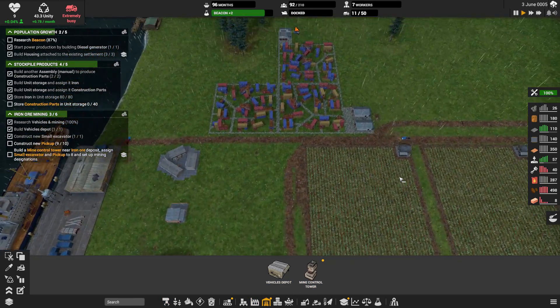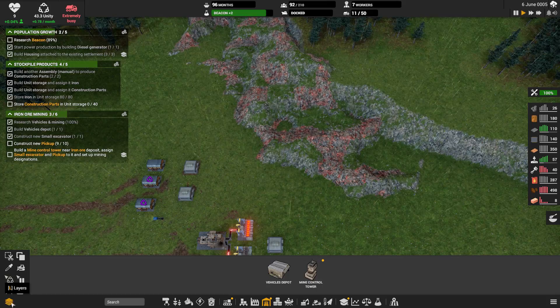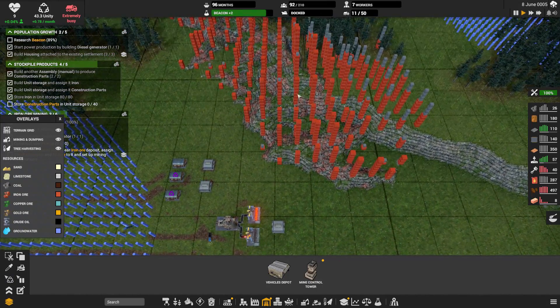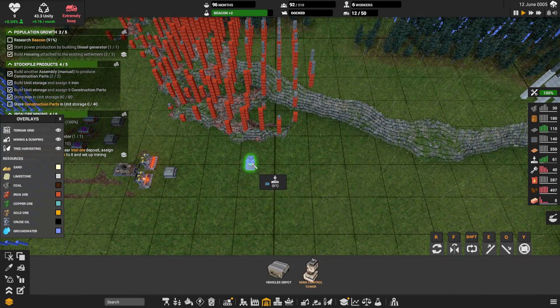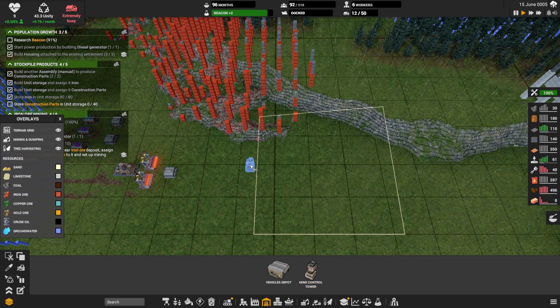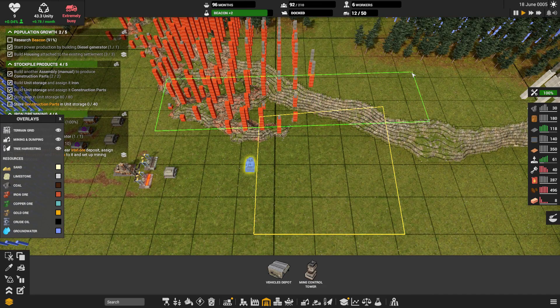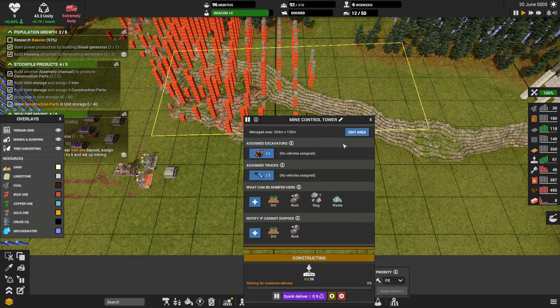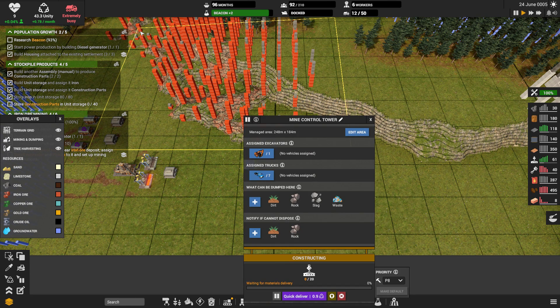Yes, we can get our mine control tower going. Let's turn on our layers. We're going to start over here, but I also want to put a ramp going up here for our dump, so I want that in the range of our mine control tower. I'm thinking we'll plop that guy down here.